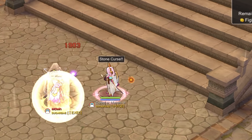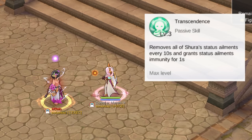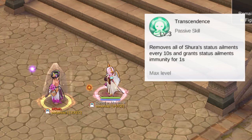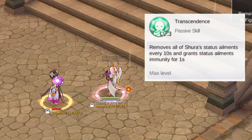Moving on to the passive skills, we have Transcendence. This will remove all of the Shura's status ailments every 10 seconds and will grant status ailment immunity for 1 second. As we can see here, our Stone Curse is automatically removed by the Transcendence passive. This is an excellent passive for survivability.